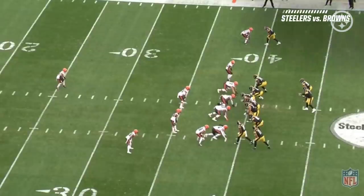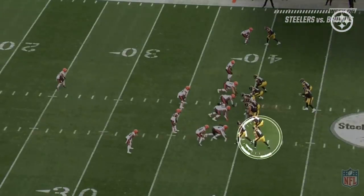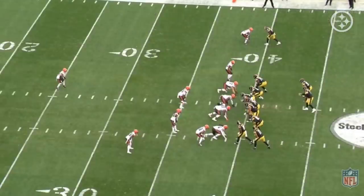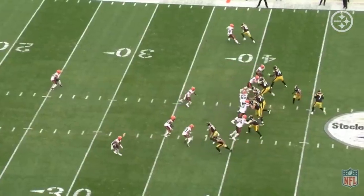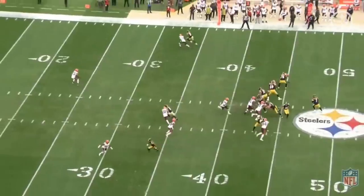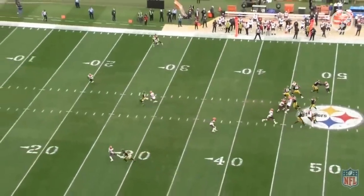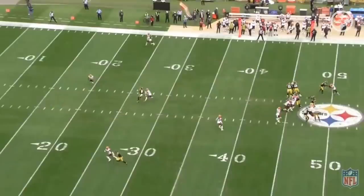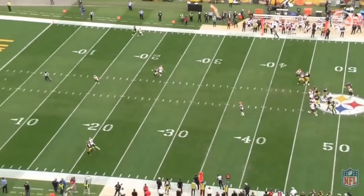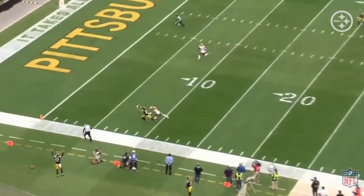Here's another position where Claypool lines up — in the bunch formation, as the widest wide receiver. They put him there to utilize his speed; he's going to run a wheel route, attack the outside defender, work to the outside, and wheel it up. Watch how smartly he runs the route — he keeps enough room to the outside so he can wheel it up. His initial target is the defender, then he widens it, and when he goes vertical he does it right by the numbers, leaving plenty of room for Ben to throw to the outside. A perfect throw and an excellent catch by Claypool.